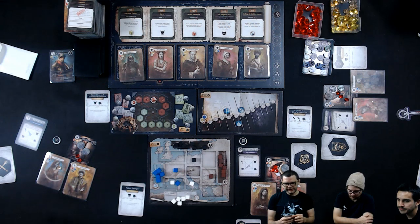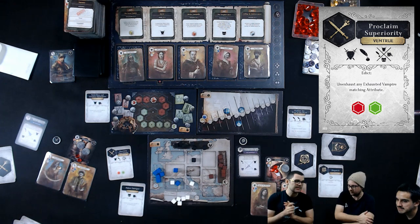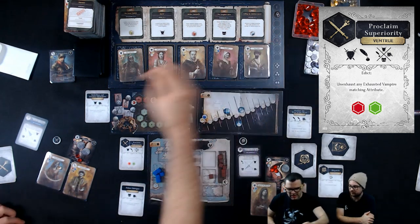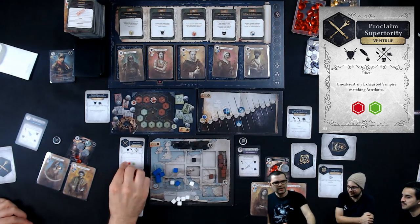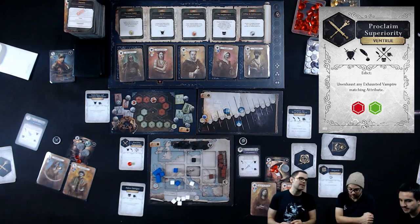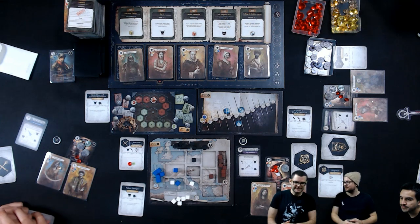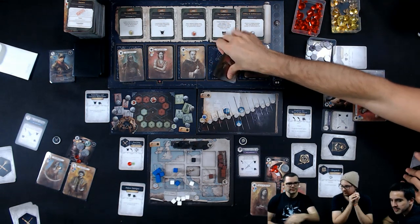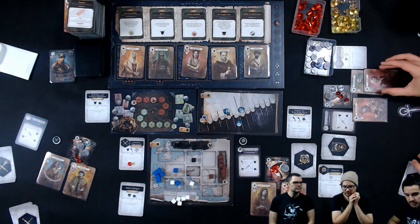Now I will play a scheme — I'm going to Proclaim Superiority. This is the Ventrue's special ability, an edict. So I exhaust my clan leader, meet the backgrounds, and I'm going to choose the high clans — the red. Whenever somebody recruits a red vampire, I get to un-exhaust any exhausted red vampire.